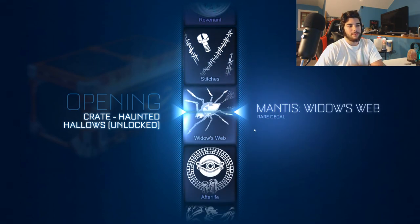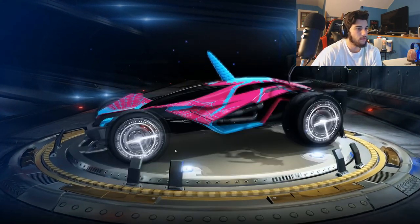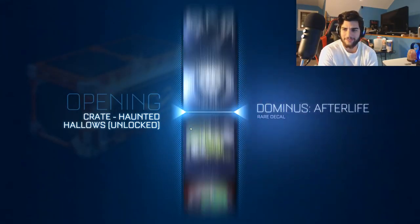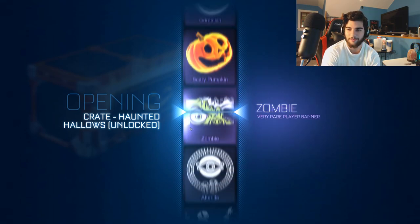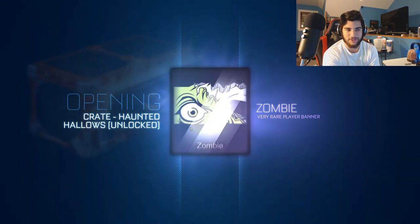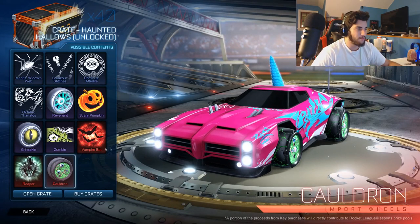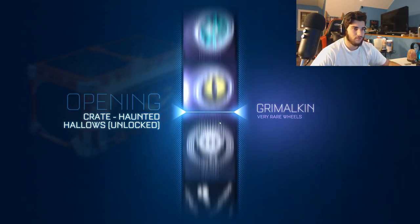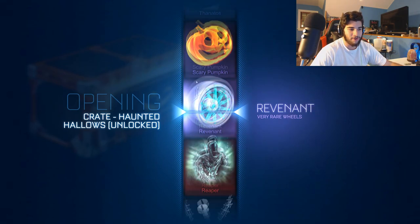And we're going to get another widow's web, another mantis widow's web up here. This is pretty interesting - I like this. I hope they do this for the Christmas items too, because I feel like they did a really good job on these items, I like all of them. The fact that you can open up gold explosions for free I feel like is pretty cool, because you can also get the decryptors through a little currency system. You get these crates for free and then you can get the decryptor as well for free just for playing. I feel like that's awesome.